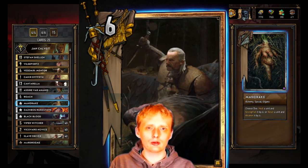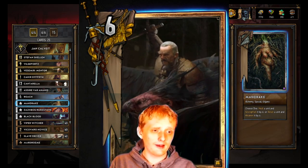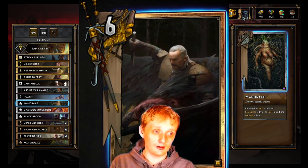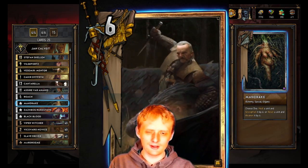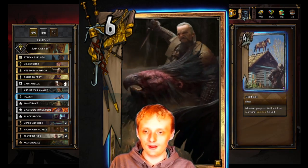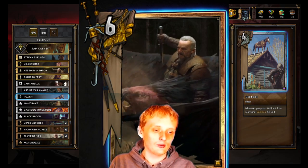Mandrake: choose one — heal a unit and strengthen by six, or reset a unit and weaken it by six. Usually using this on yourself. Every now and then you'll want to hold onto it, like if you're fighting monsters and you think they're running Imelrith. He's not run as much anymore, but this mandrake can save you.